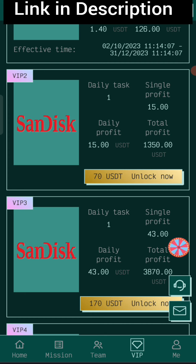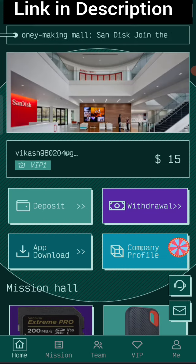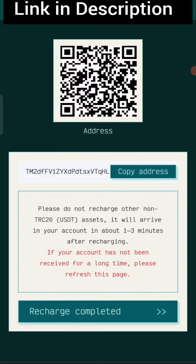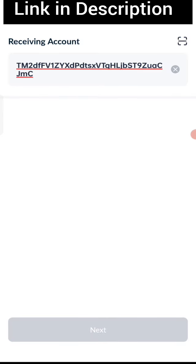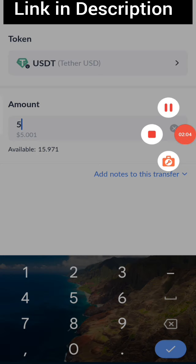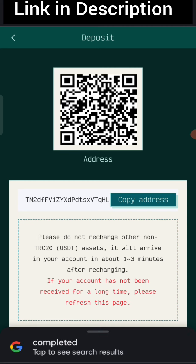Now I will tell you how to recharge. Click on the home button, then click on the deposit option. You can see your wallet address — copy that address, then open your wallet and paste the address. Now I am recharging $5 USD.